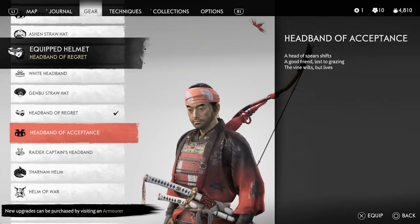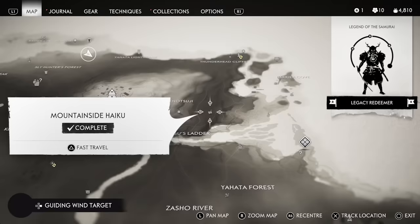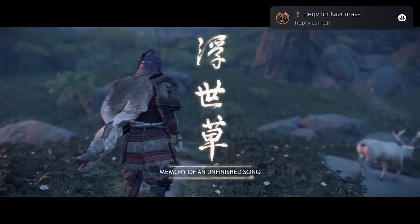The third haiku headband is called the Headband of Acceptance. It's similar in color to the previous one and you get it from the mountainside haiku northeast of the island. With those covered, let's now talk about sword kits.